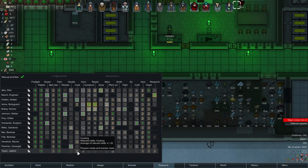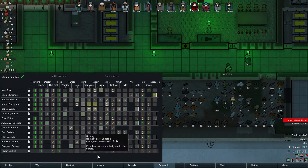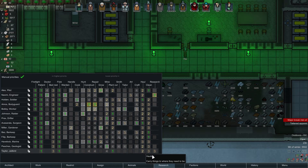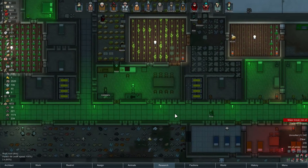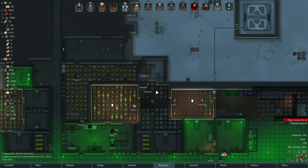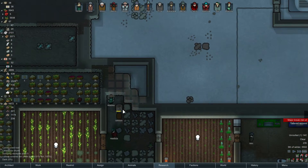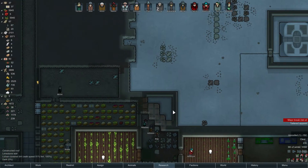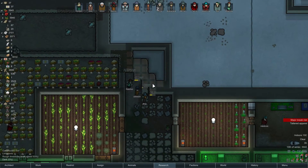You cannot firefight - that's very unfortunate. You don't need to handle, you don't need to cook, you don't need to hunt. You'll be on basic duties - not growing though. You're gonna be my main plant cutter, after that you do hauling, after that you do cleaning, after that find something to do. This is being done - good. Build a roof there, that's completely fine.